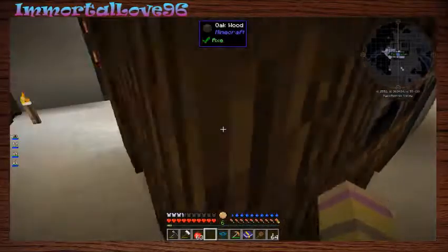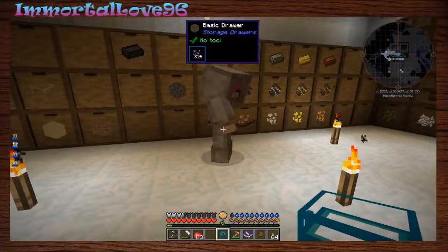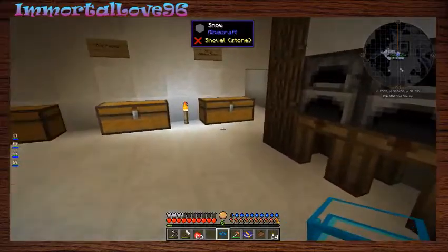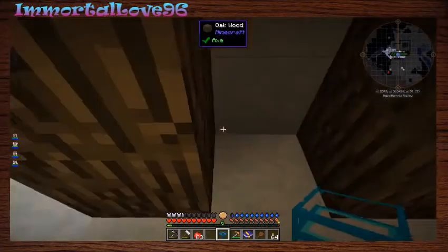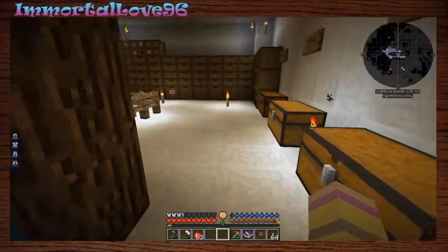Hey Petunia! Oh god, I don't like it when you say my name like that. She's got a crystal chest so she can put all the junk in - so much storage. And I'm gonna already throw random stuff in here.